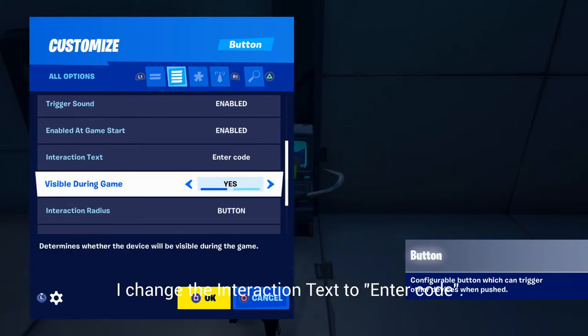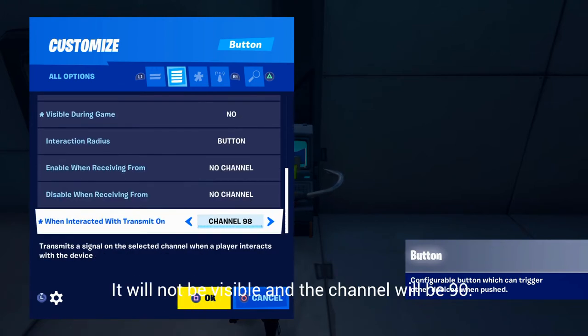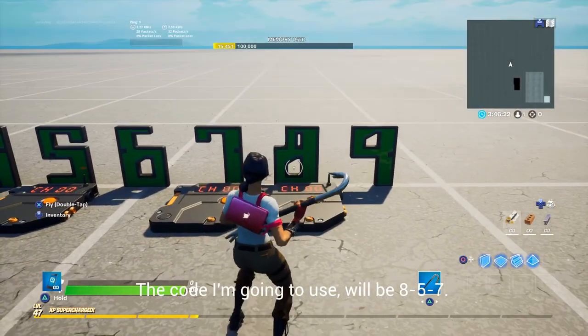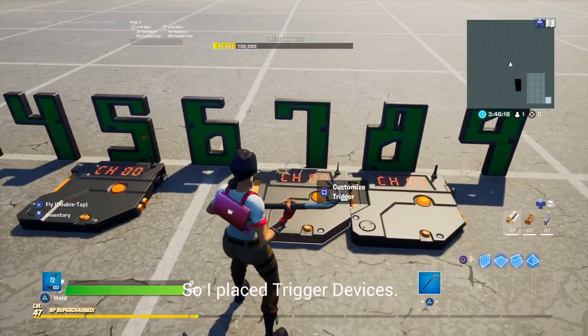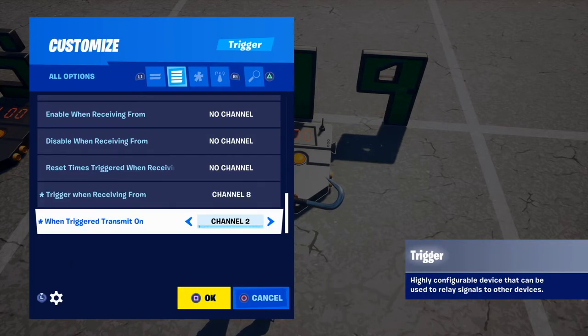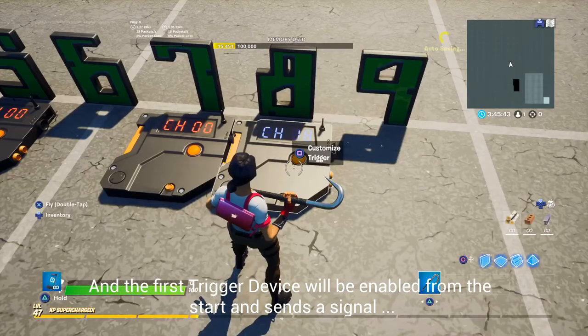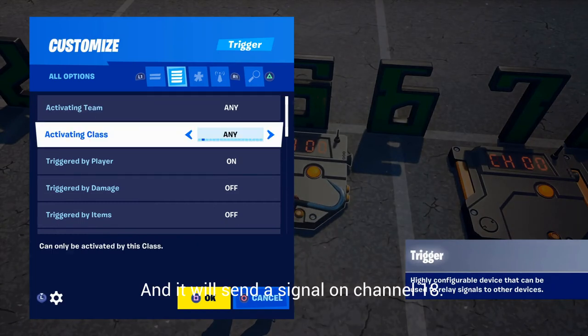I changed the interaction text to 'enter code'. It will not be visible and the channel will be 90. The code I'm going to use will be 857. So I placed trigger devices — the first trigger device will be enabled from the start, sends a signal when triggered by channel 8, and sends the signal on channel 18.